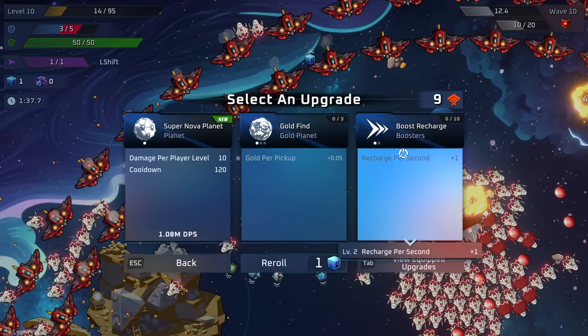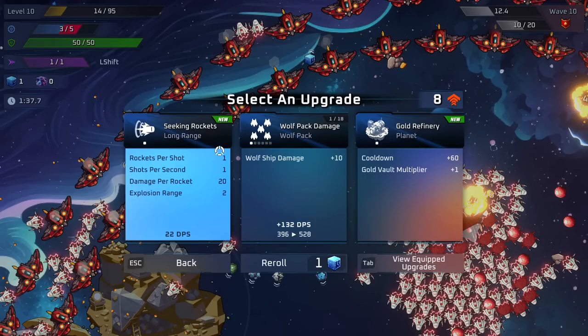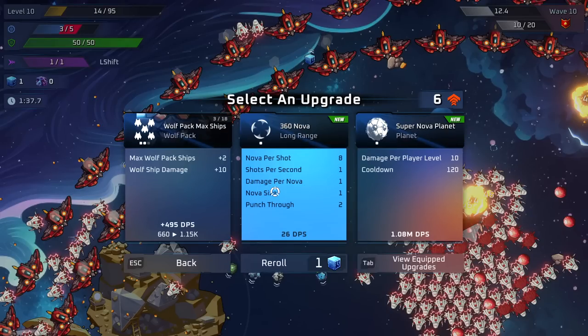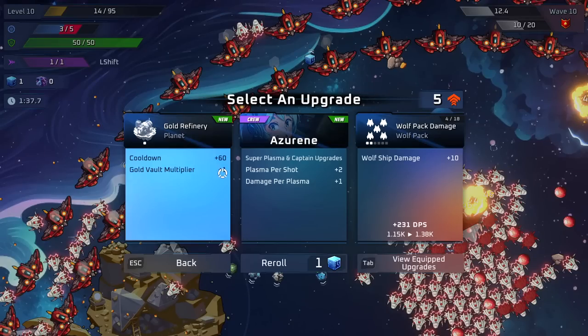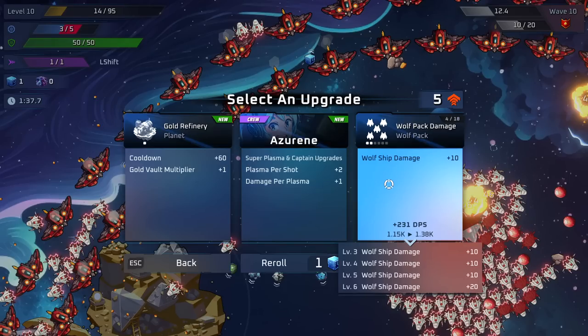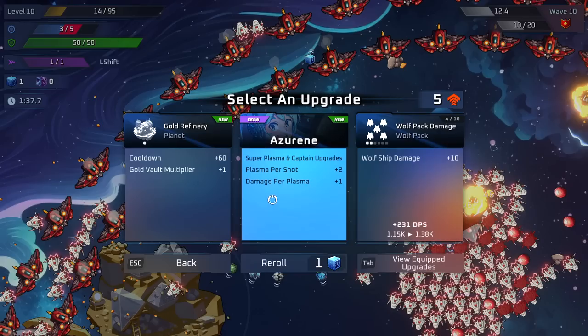We've got nine level ups sitting. I'm going to take gold per pickup so we get more gold every nugget, increase wolf pack damage, increase wolf pack ship count — two more wolf packs and 10 damage. You can get the other pilots as co-pilots to build synergies, because every pilot has a perk you level up like our wolf pack one. Not every character has that perk that gives two ships and 10 damage like five times — if you take the other pilot as co-pilot you get access to that perk.